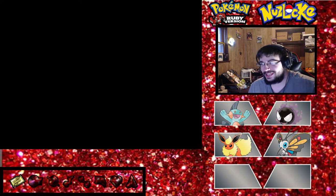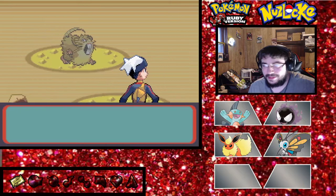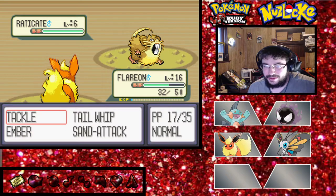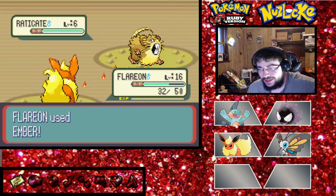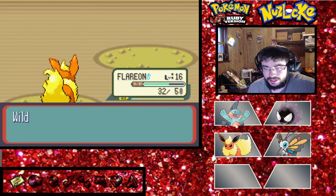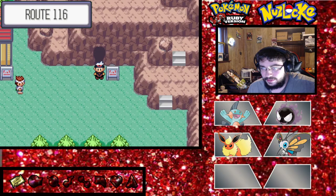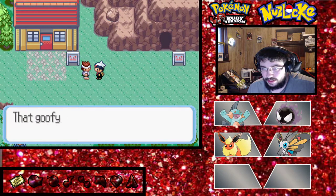I'm gonna try not to lose anyone anymore. I want to keep the team layout the same. The only thing I want to change in the layout is if we add another Pokemon, or if we add a gym badge. As you can see, we got the first badge in three episodes. So now we're going to Dewford Town.